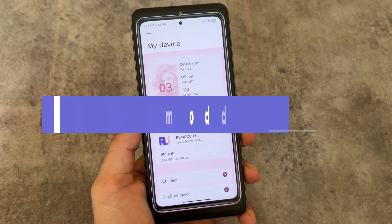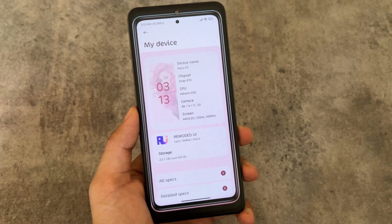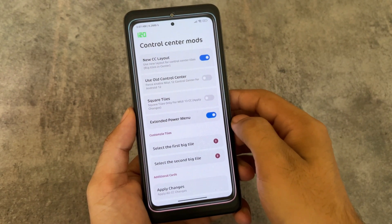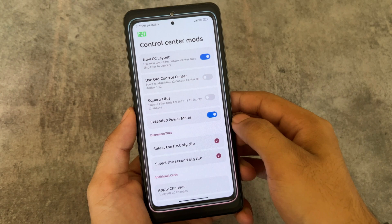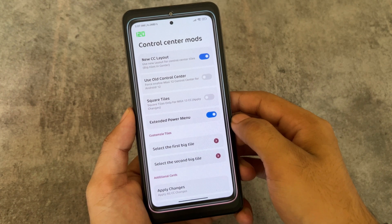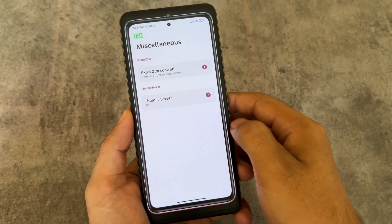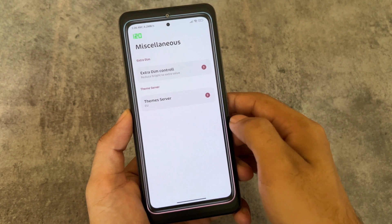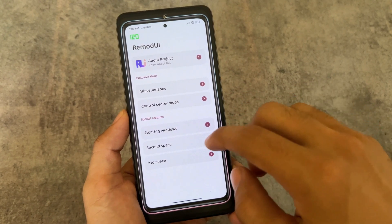The second one is Remoded UI, which is also a MIUI ROM with some cool customizations. Unfortunately, these MIUI ROMs are not universal and not available for a lot of devices, only a few supported ones — but they have more support compared to some other MIUI mods. Remoded UI has options for the control center where you can use the old or new control center, the theme server option, and extra dim control.